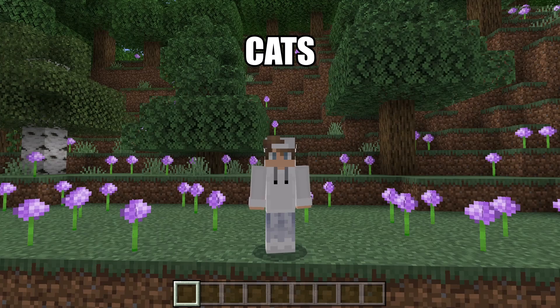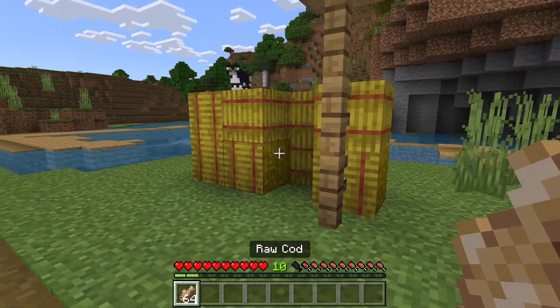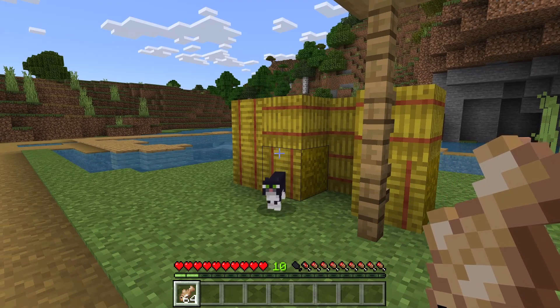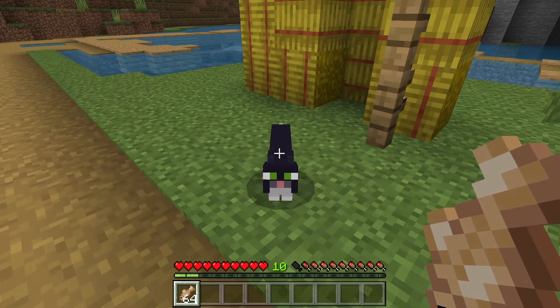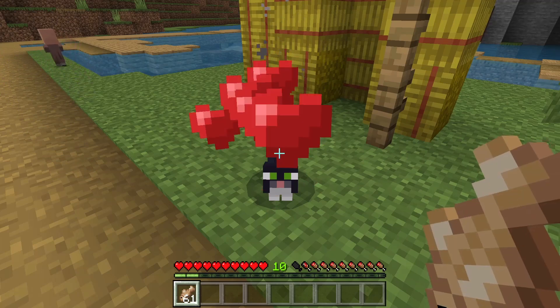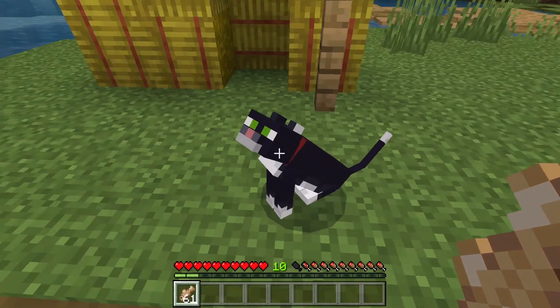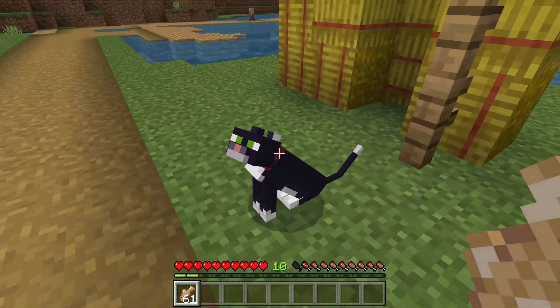The next animal I'm going to tell you about are cats. Cats can be found in villages. To tame a cat, first hold some raw cod or raw salmon. Make sure you stand still so it does not run away, then feed the cat some fish. It will eventually be tamed, and you can tell because it will have a red collar.